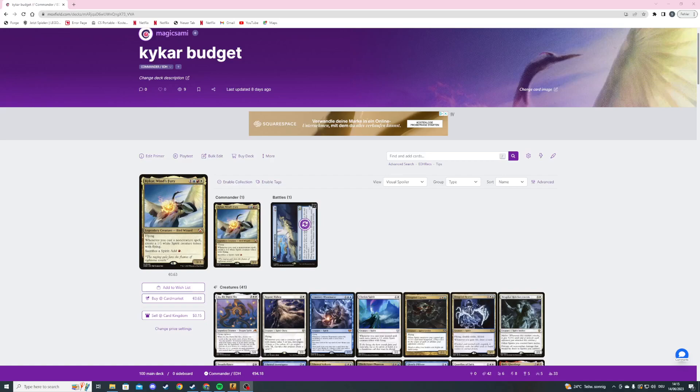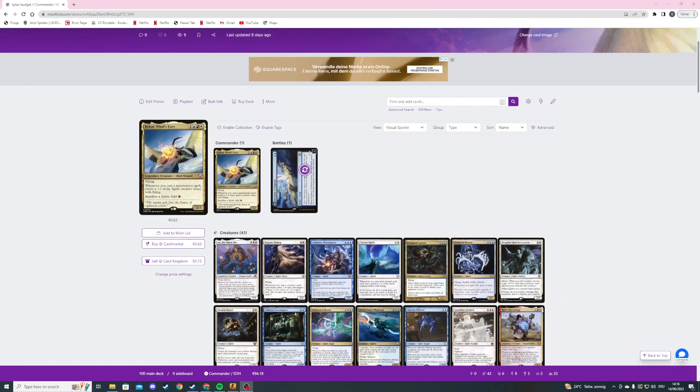Hello and welcome to another deck tech. This time we're talking about a Kaika budget spirit tribal deck. It's a 100 euro budget deck and the commander is Kaika. She's a four mana 3/3 flying spirit wizard, and whenever we cast a non-creature spell we create a 1/1 flying spirit token, and we can sacrifice the spirit to add one red mana to our mana pool.